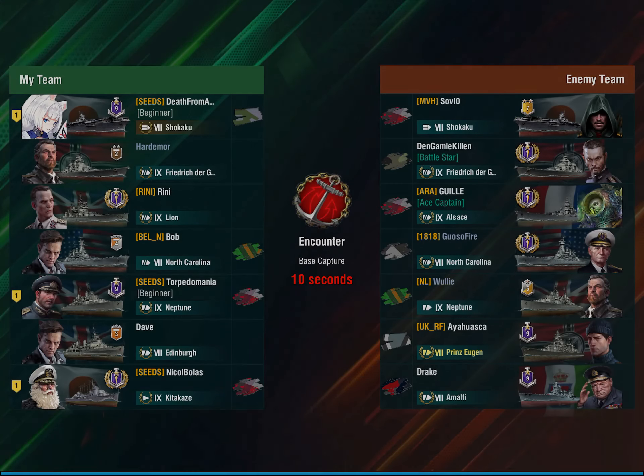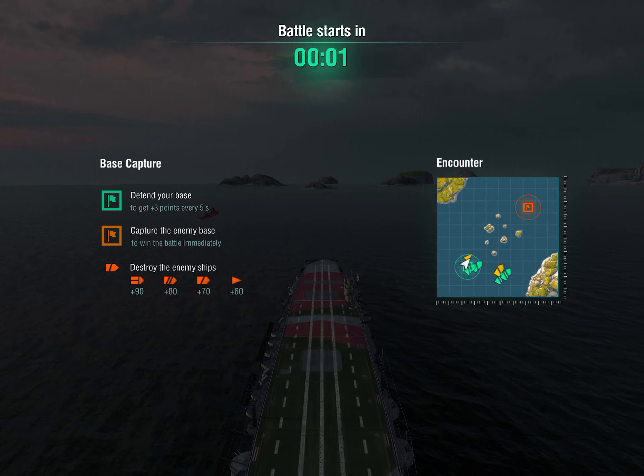And that certainly is very interesting, because we do have a combination of enemy ships — some with excellent AA value, like North Carolina, some with rather poor values, like an Amalfi — but most importantly, we do not have a single destroyer.